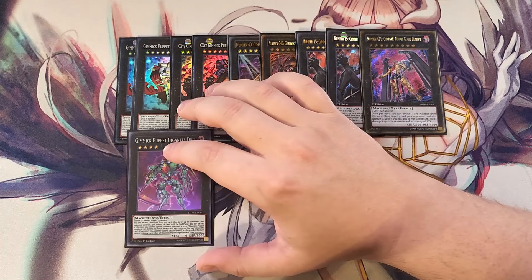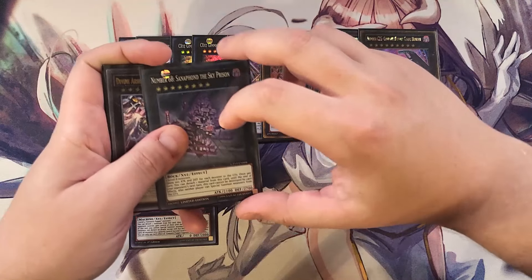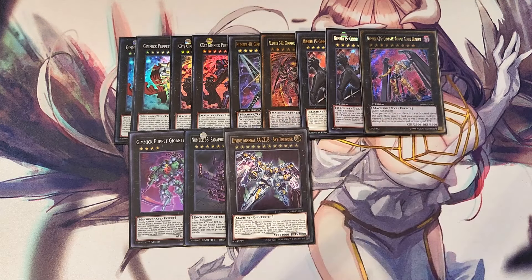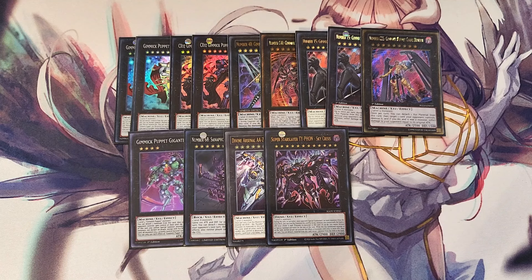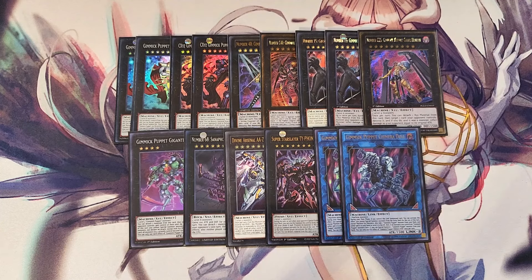We play a single copy of Gigantus Doll — a good combo piece we can reveal to get a monster out, though we usually don't summon it. We play a single copy of Sky Prison, a single copy of Divine Arsenal AA-ZEUS — Sky Thunder for board wipes, and a single copy of Typhon for going second. Finally, we play two copies of Chimera Doll — amazing as a two-of. During your main phase, if you control this Link monster, you can special summon from the extra deck for the rest of the turn except Machine XYZ monsters. You also take a Gimmick Puppet monster from your deck and either add it to your hand or send it to the graveyard. Then, if all monsters you control are Gimmick Puppet monsters, you can special summon a Gimmick Puppet from your hand.